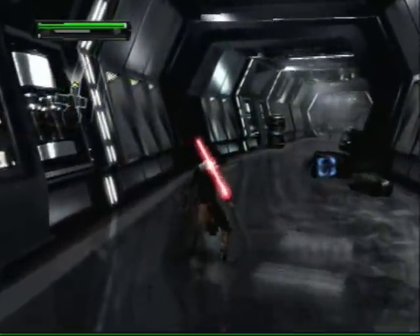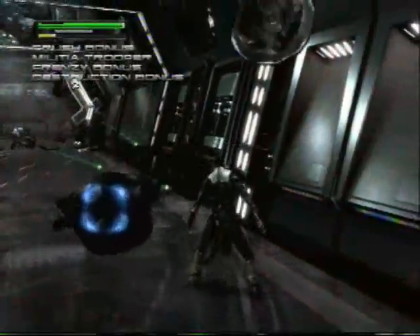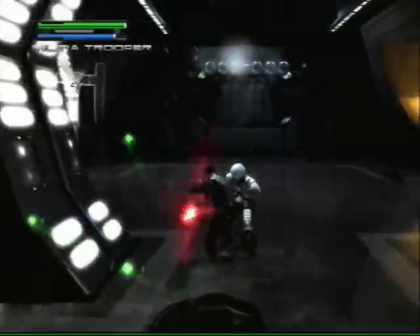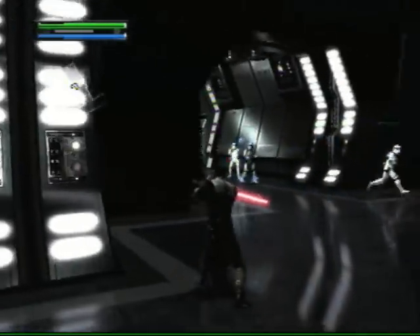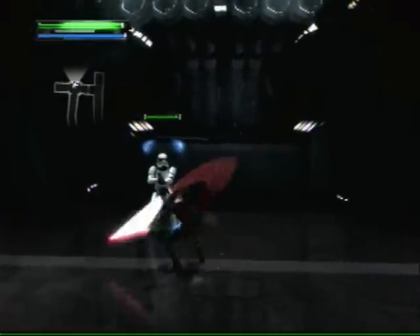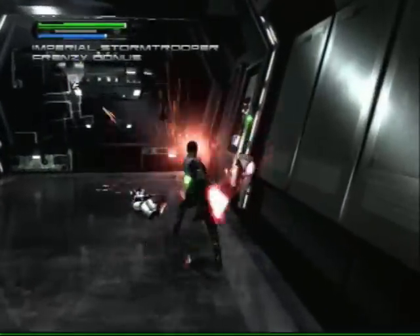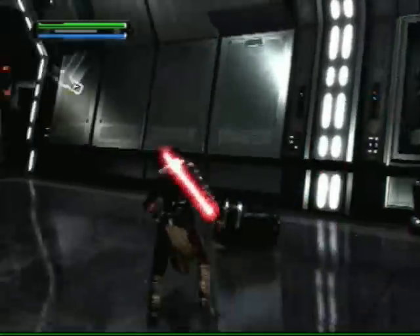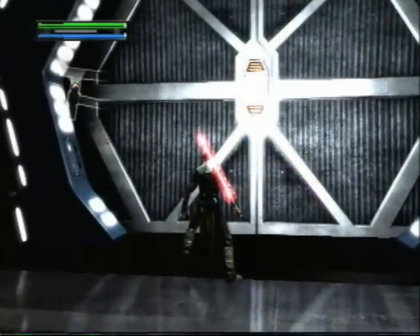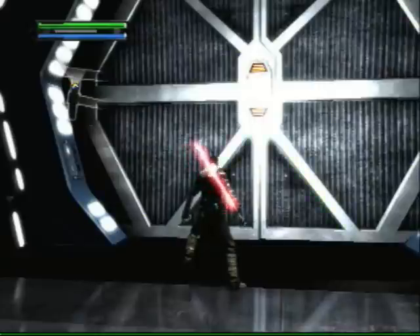There's another enforcer. I don't want to hurt you guys but I've reached your advantage. Eclipse to Starkiller: I've intercepted a message from the flight tower. The Imperials have mobilized a TIE fighter squadron in your sector. Keep your eyes open. Will do.